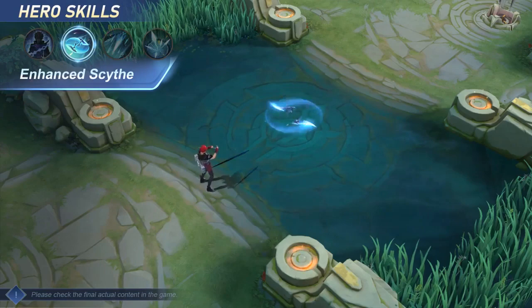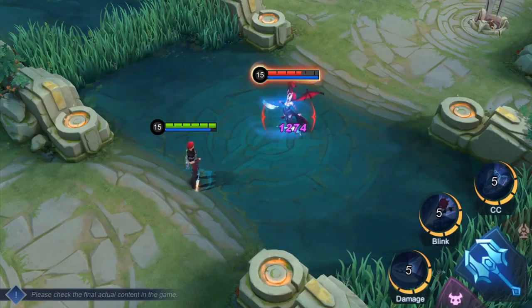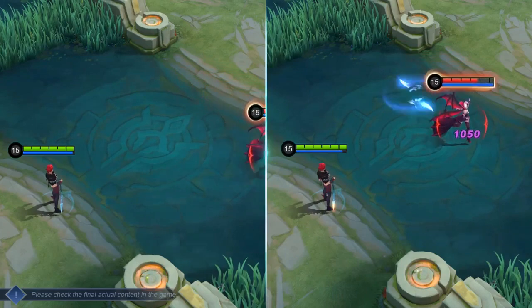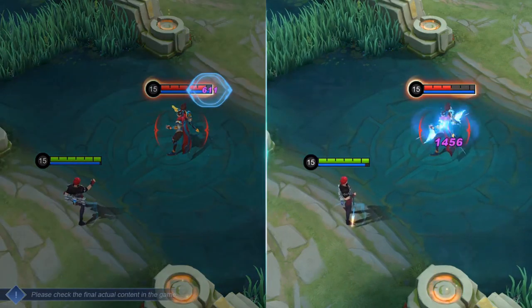Enhanced First skill: Enhanced Scythe. Enhanced Scythe offers the highest burst damage. Julian hurls two Flying Scythes in the target direction that stop upon hitting an enemy hero or creep, dealing continuous damage to enemies in the area.